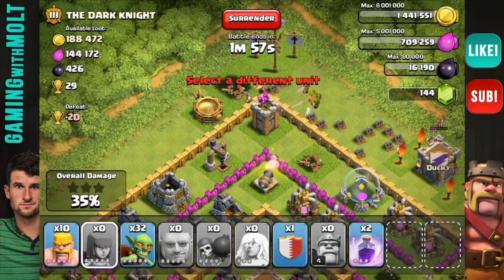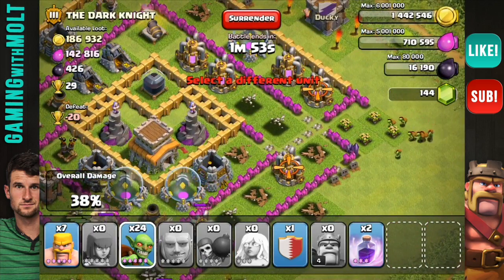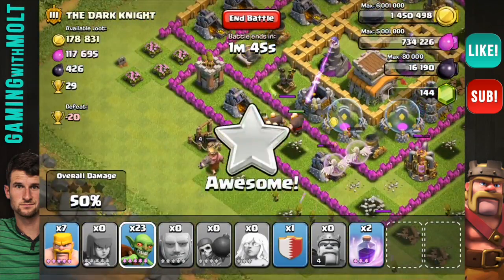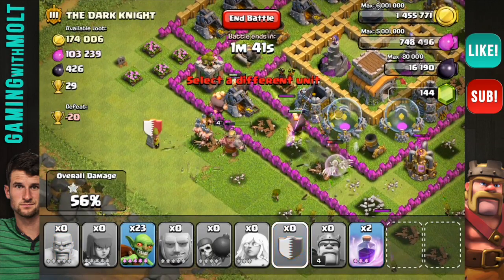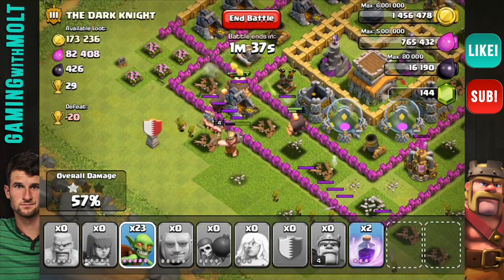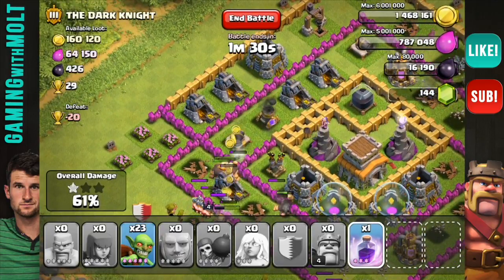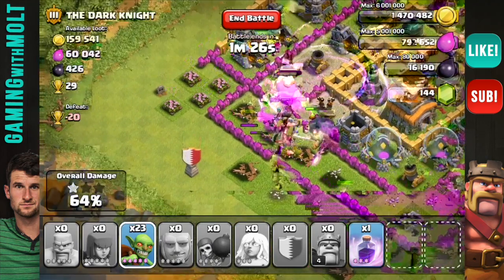I'm going to try and take out this archer tower right here as well. Let's drop down a couple of goblins up here to start doing work. We still have a pretty good amount of archers left. That air defense is doing work on our healers but we have 56% of the base done and our healers are just now going down. I'll drop a rage spell right here to get those giants through the wall.